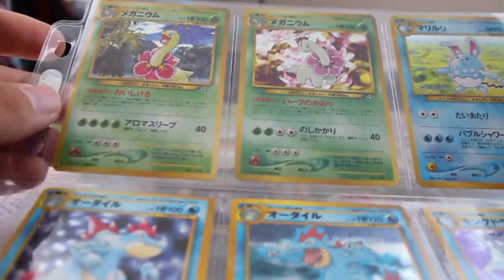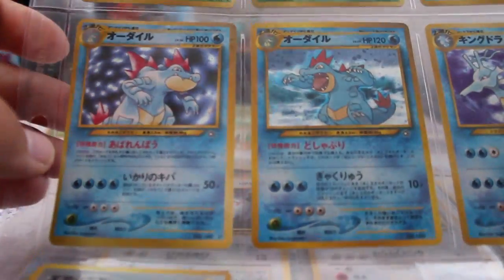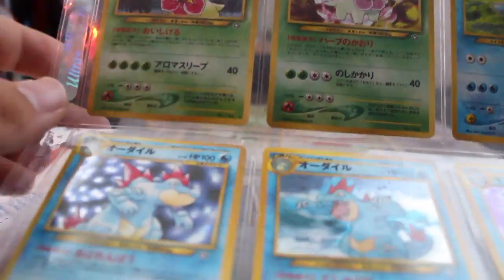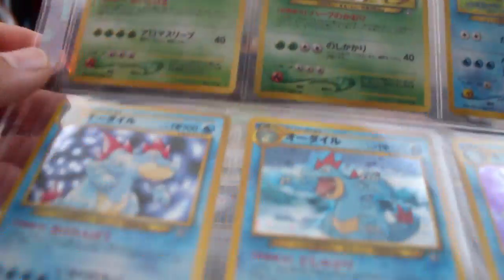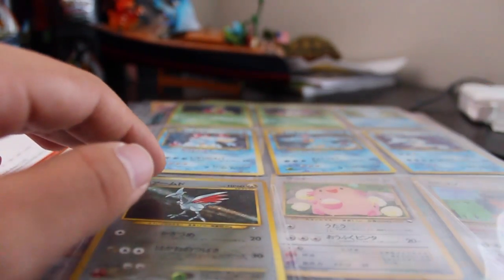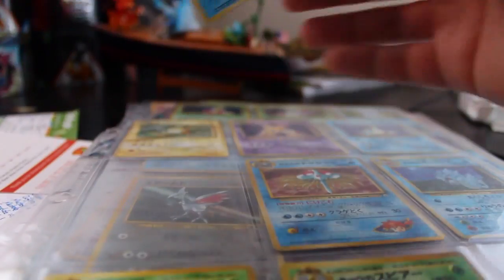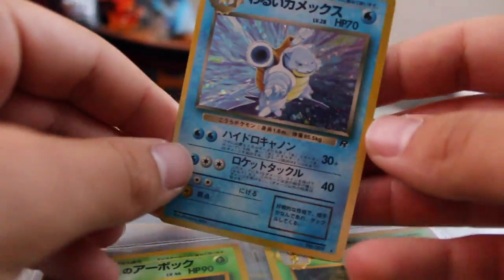I was a little disappointed in the fact that I didn't get Typhlosion. In Neo Genesis they have two holos of each of the starter evolutions — Feraligatr, Meganium — but I'm missing the two Typhlosion ones. I'm not necessarily looking to complete all of these sets, but I got this pack for a really good price.